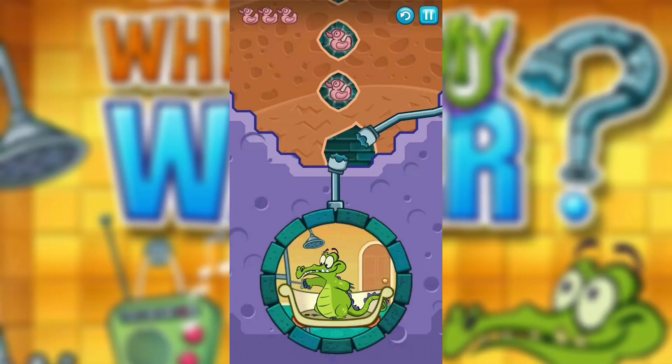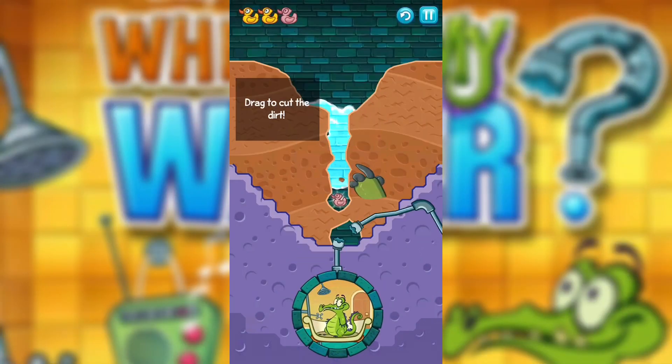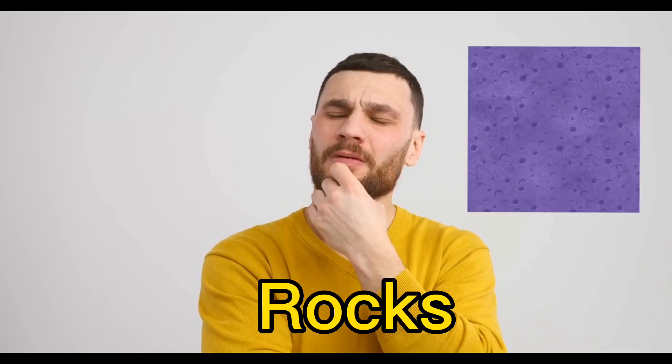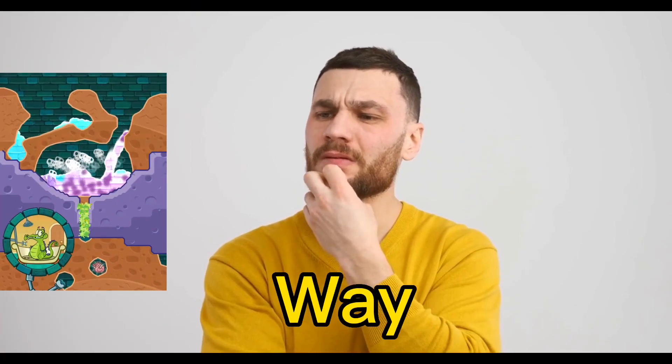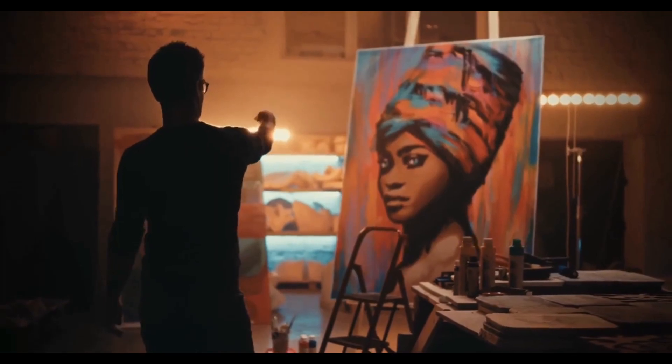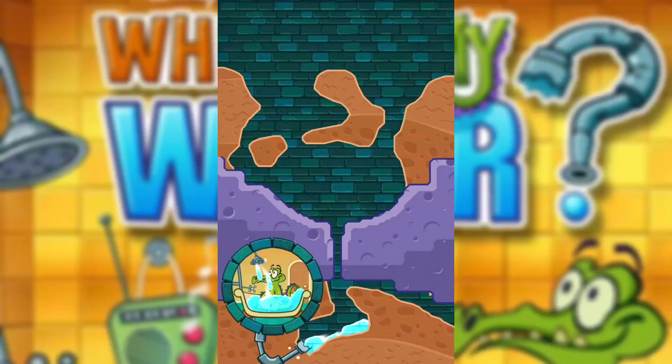So, what's the game all about? In Where's My Water, you play as Swampy's hero, tasked with digging a path for the water to flow to his bathtub. Sounds easy, right? Think again. With dirt, rocks, and even toxic sludge blocking your way, you'll need to put your problem-solving skills and creativity to the test in order to find the best path for the water to reach Swampy.